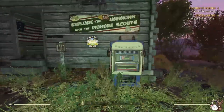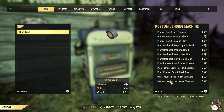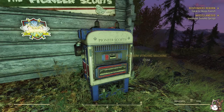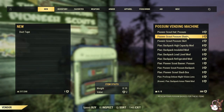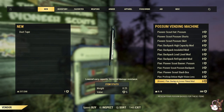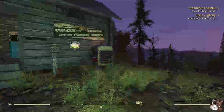So option number one: as you can see from the possum vending machine, I actually have the plan for the backpack armor plated mod — I use it for my backpack. I've never done any of the challenges, so how did I get it? The first option is unfortunately still a little grindy, but when you're looking for plans at people's camps, you can buy them. It might set you back somewhere between 25,000 and 39,000 caps — I paid about 37,000 caps for this one. So keep surfing people's camps and you'll be able to find it.